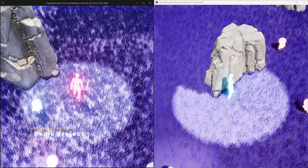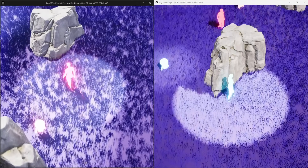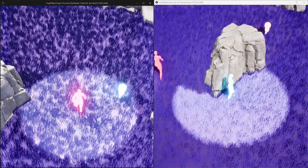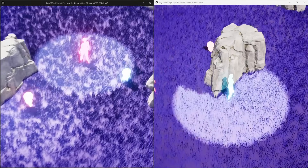Both the plugin and demo project displayed in this video are available for download. The project includes an example of a two-team setup using a custom game mode implemented in C++, a simple AI movement, and an example of a user-controlled camera.